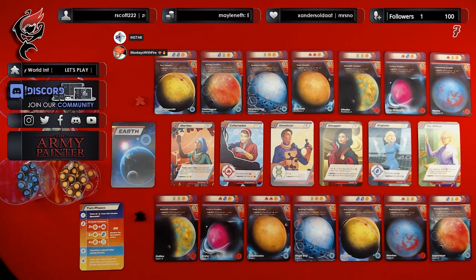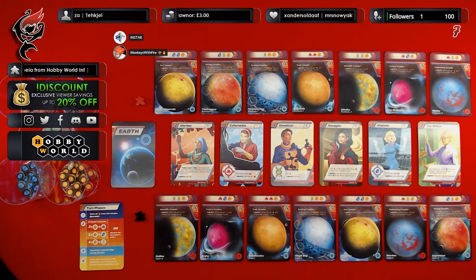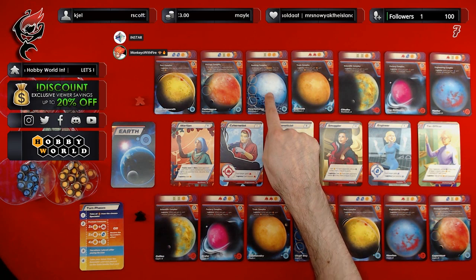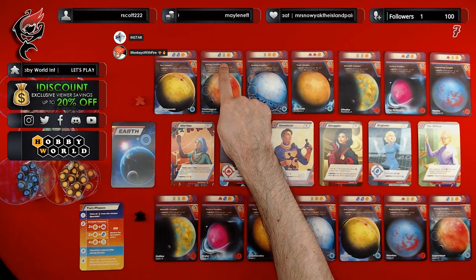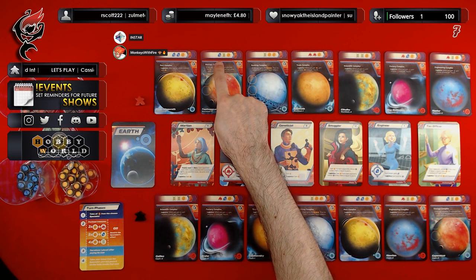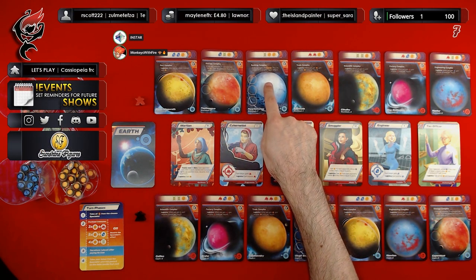The resources in the game are as follows: coins, bots, lenses, cells, and then the alien capsules, which are a wild card — they can act as any type of resource. In order to terraform your planet, say planet number three for example, you look at the costs on the previous planet. This planet requires a lens, a cell, and a coin for this one to be terraformed.